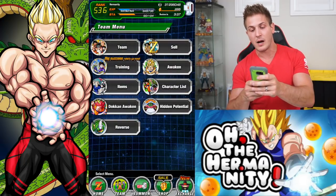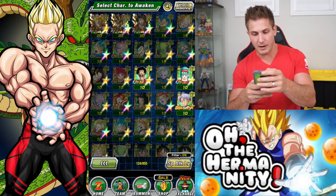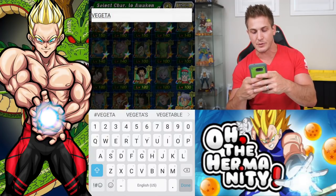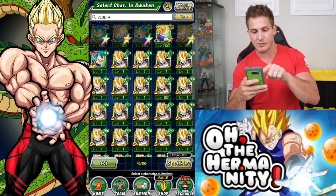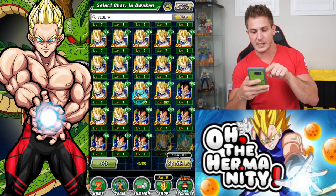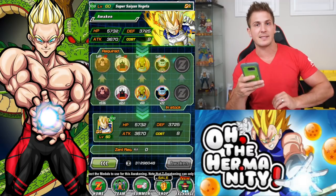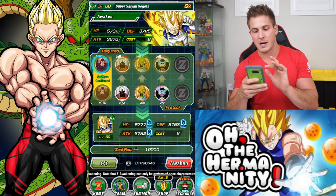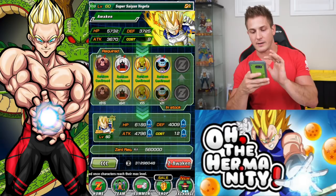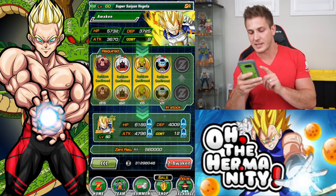So let's go real quick to Awakening. I have already trained a few of my units, so they're already maxed out on their level, which means that I can boost them. These are all level 1, but if I scroll down, you see these units right here are at level 60. In order to get him from SI to SSI, very easy: 10 Bubbles Medals, 10 Mr. Popos, 5 Babadis, and then 1 King Kai. And it only takes about 560,000 Zeni.